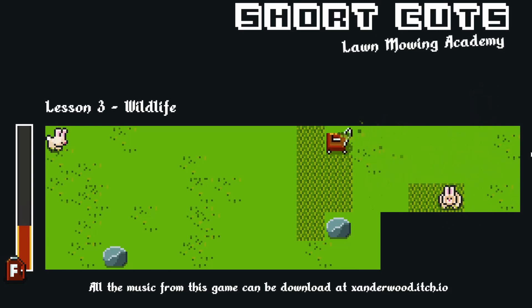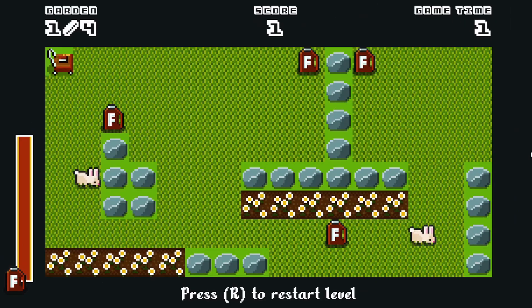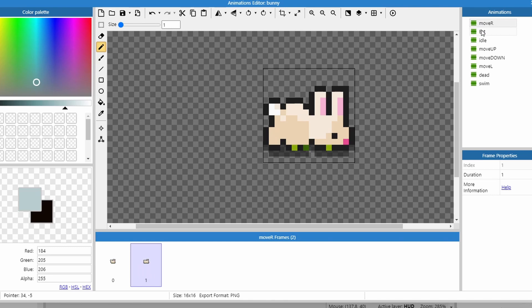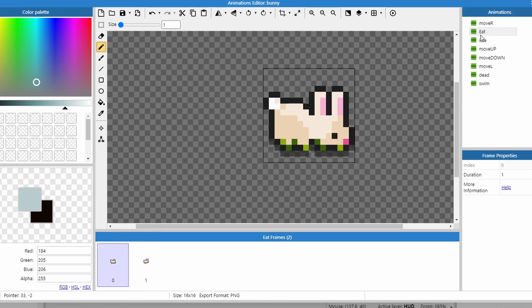I mapped out a few levels with each what I considered to be increasing difficulty and started play testing. When I was happy with the level design I started working on ways to add levels of polish. The first thing I added was bunnies. I drew up some pixel bunnies using the built-in editor in Construct 3 and animated them in running left, right, up, down, idle, eating and death states.